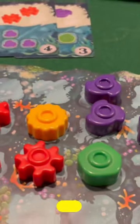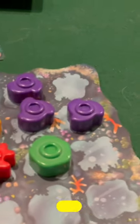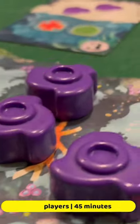Whoever has the most points when the reef pieces or card deck run out wins the game. This is an abstract strategy game suited for players age 8 and up. While it would take thousands of years for a coral reef to grow, a game of Reef would take only about half an hour to 45 minutes. Hope you enjoy this game.